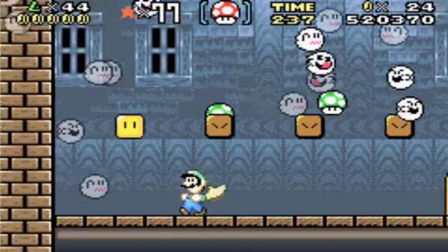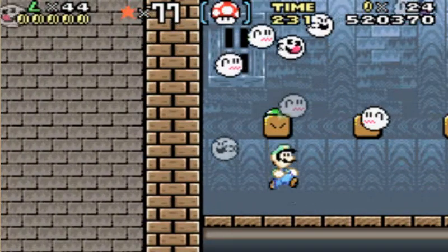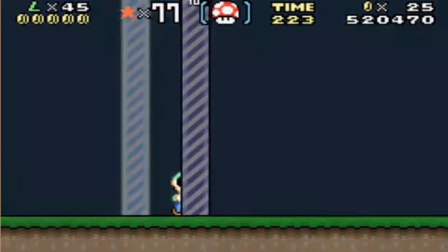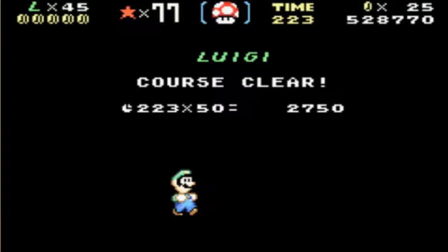I've come for the free 1-ups. Noooooo, my cape. Apparently if the lives go off screen we don't get to collect them, so boohoo. Either way, we didn't manage to beat it. So that is the secret exit there.